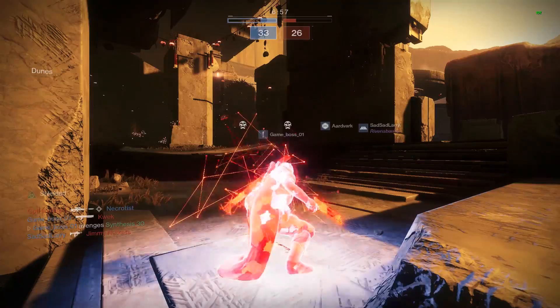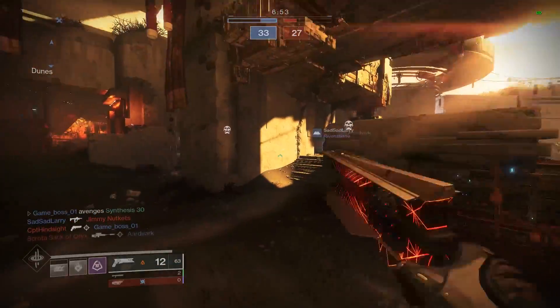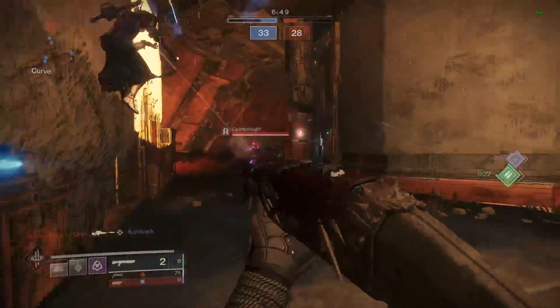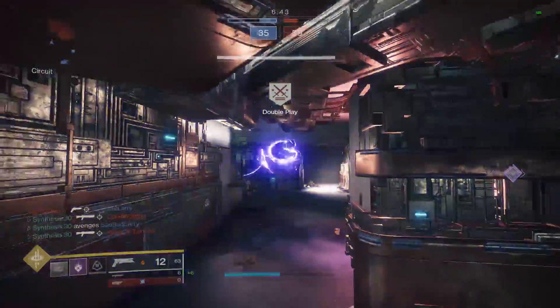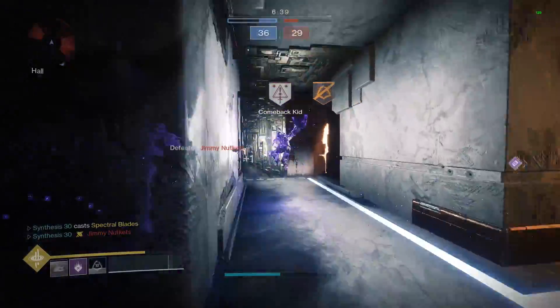The reason this is confusing is because when you put on the weapon, I think the stats are noticeable in a way, but there's still some sort of weird inconsistency with this weapon that I can't quite wrap my head around. Firstly, the range: it has 74 range, which is actually the same as the Not Forgotten, so that's pretty good for a 150 RPM hand cannon.